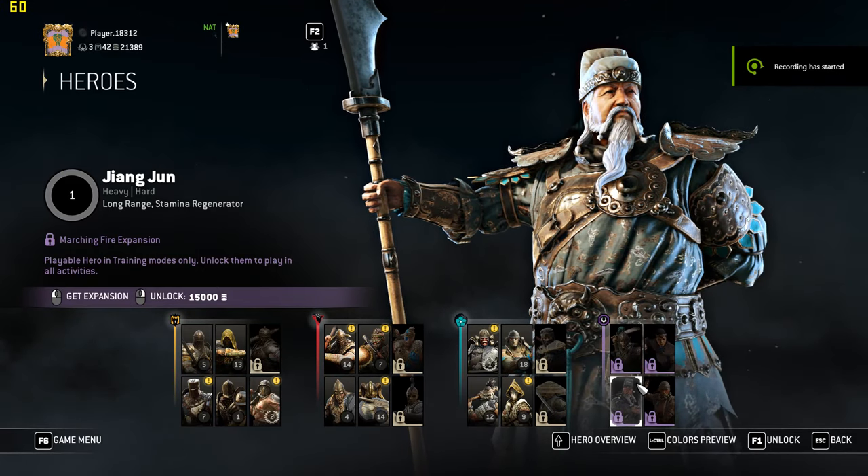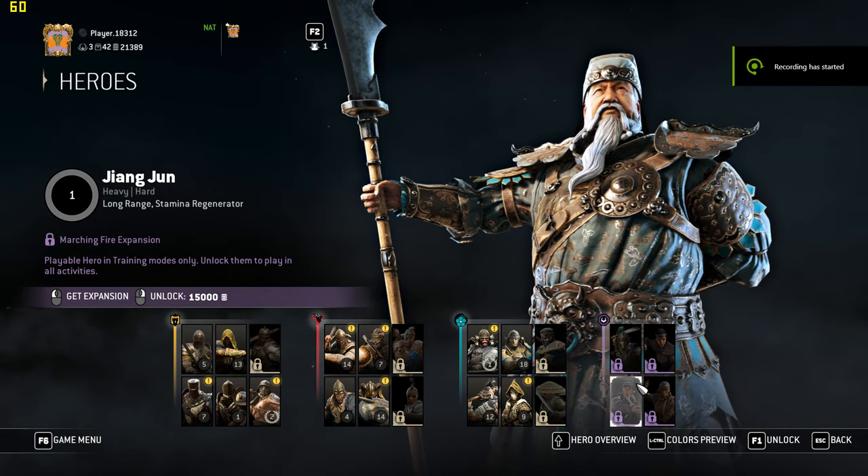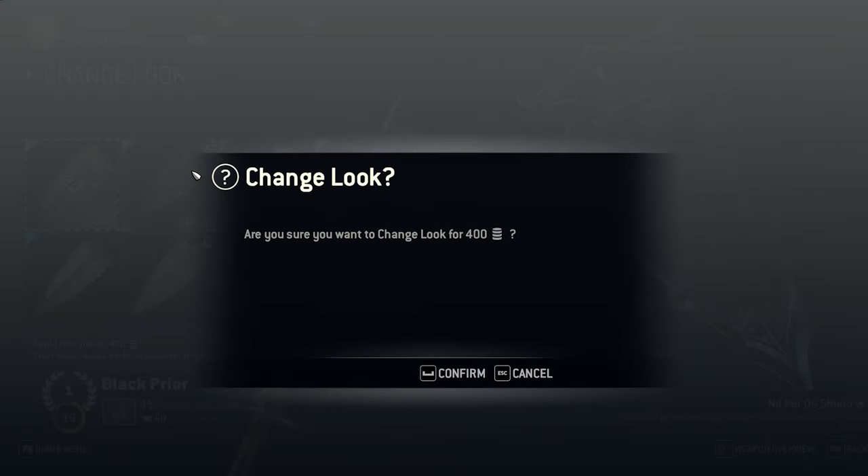For Honor is a game of preset characters, much like Rainbow Six Siege, Dota, and Overwatch. Unlike Mordhau, you cannot create your own character, though you can customize the gear on the characters you have unlocked.